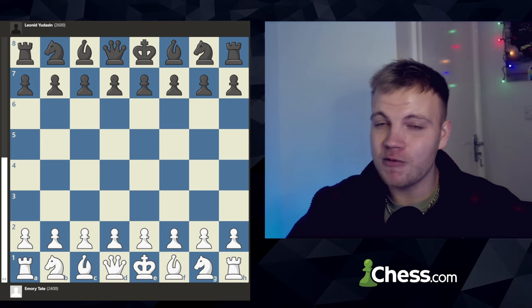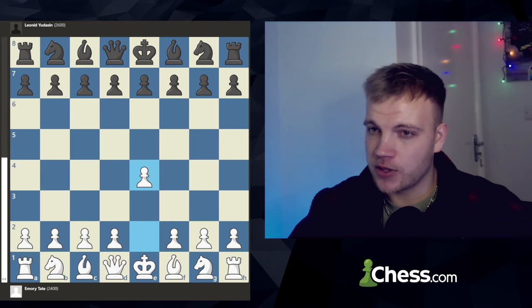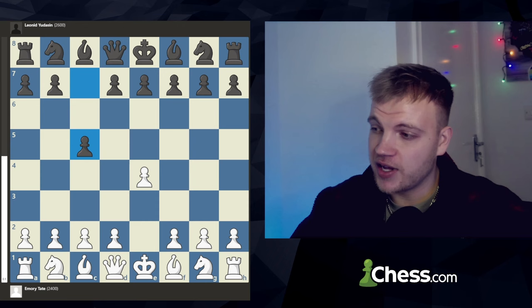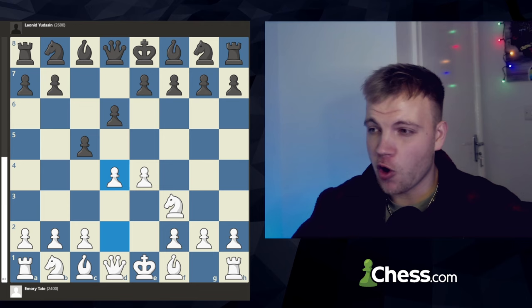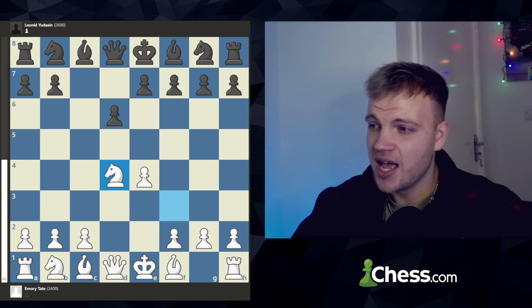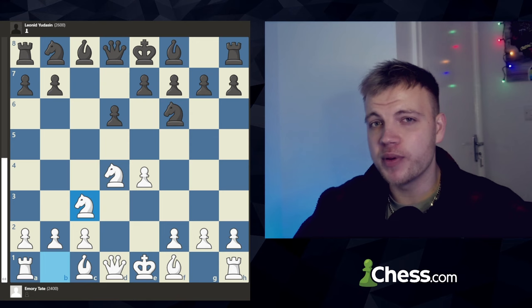Emery with the white pieces starts with e4 and the opening moves are standard theory. Leonid responds with pawn c5 — this is the Sicilian Defense. Knight f3, pawn to d6, and now d4, trying to open the position and transpose into an open Sicilian. Pawn takes d4 — the best move, keeping things in drawish territory — and knight takes d4. Next is knight f6, transposing into an open variation of the Sicilian, and white responds with knight c3.